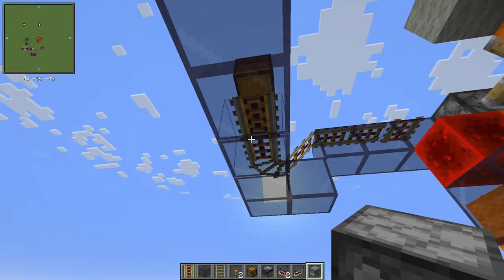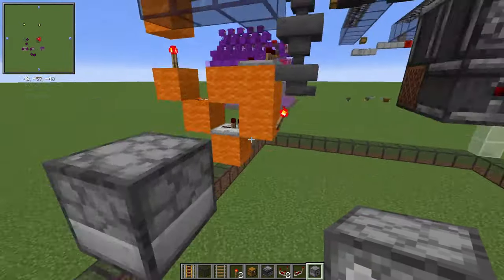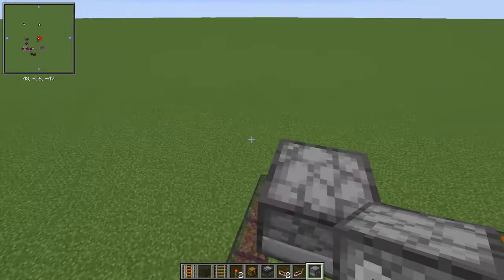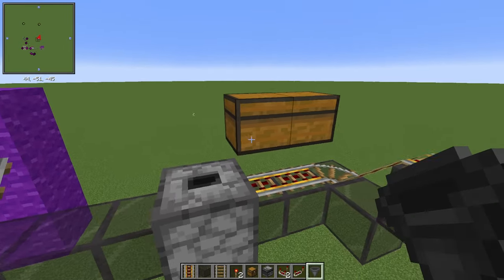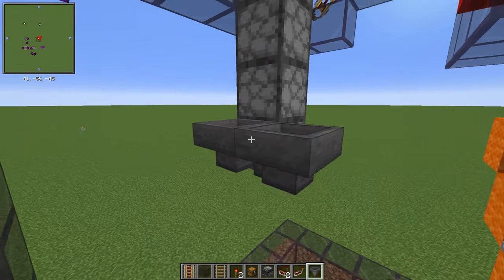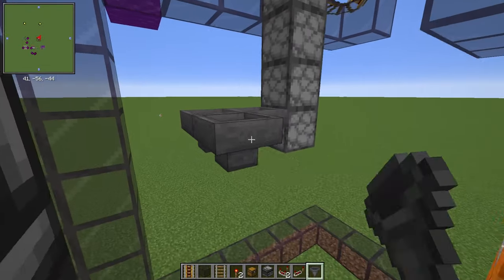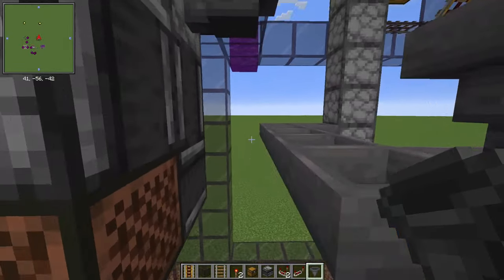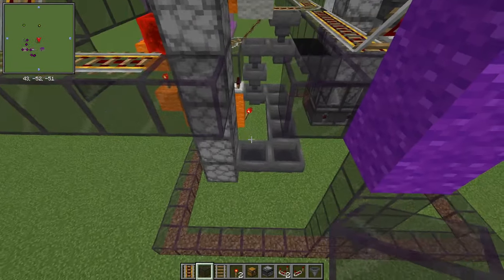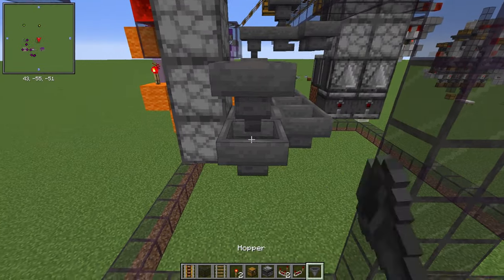Build an item elevator at the same level as the non-stackable item filter. Then make a line of hoppers leading back to that non-stackable item filter. We will grab one shear around here, so make some hoppers leading down and connect these rails.